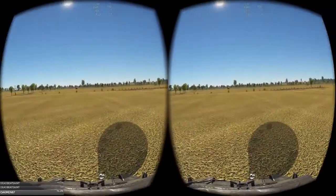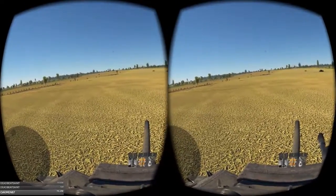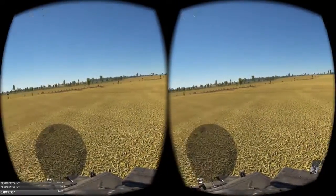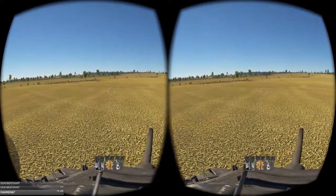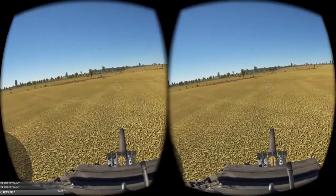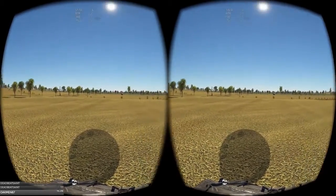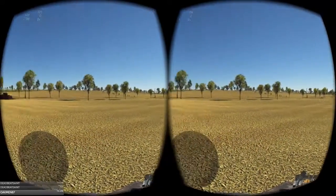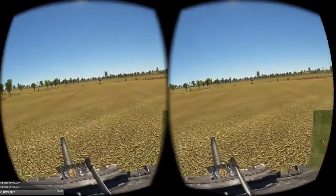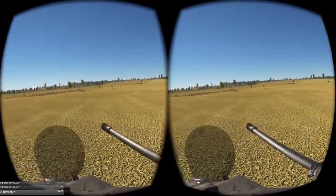And if you turn your sights off and you want to see, okay, where's my target or anything like that — 90 degrees to your side again — you have to immediately snap your head over to the side again. It's so jarring and so poorly fucking done that I'm just blown away that Gaijin would bother implementing VR and then do such a fucking terrible job with it. I'm just completely shocked that anybody would do this.